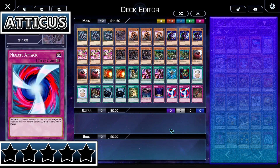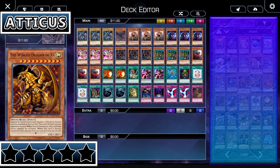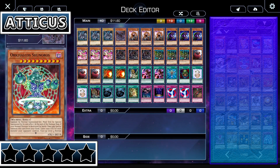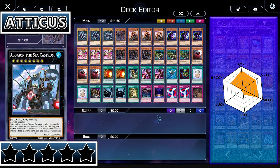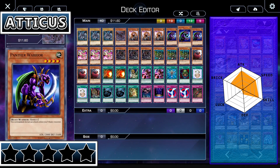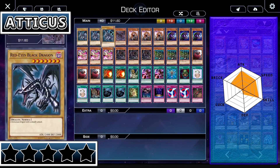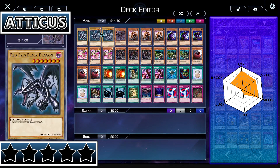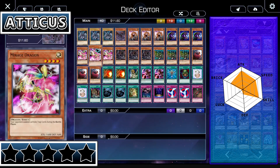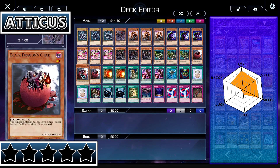His deck is a solid one. Looking at his stats, this guy leans toward one side pretty much, but he's not bad at a lot of things — he's good at most things. His attack stat is above average, because he runs Indomitable Fighter Lele and Panther Warrior. These monsters have huge attack stats even if they come with a cost. He also runs Red-Eyes, which is a solid two-tribute monster, and Red-Eyes Darkness Dragon, which if it gets on the field is going to be a powerful card. Mirage Dragon and Pitch Black Warwolf are fine, but Troop Dragon and Red-Eyes Black Chick are where it starts to drag down his attack stat from being perfect.